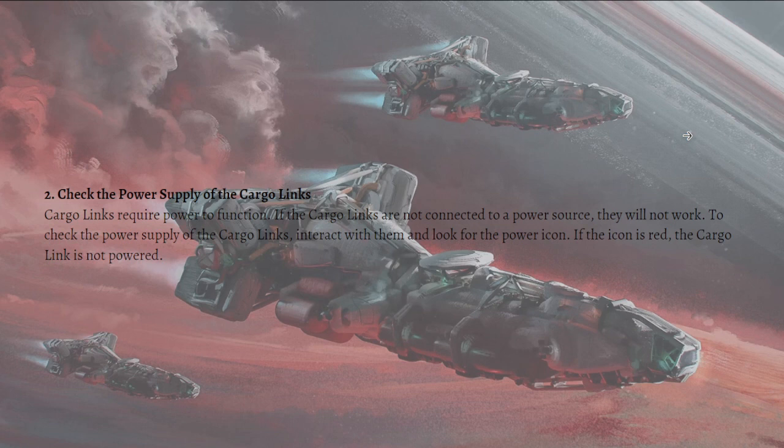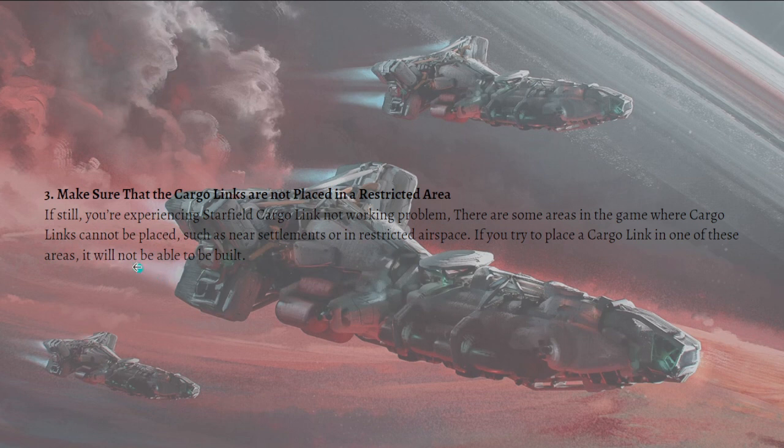Next, check the power supply of the cargo links. Cargo links require power to function, so if they are not connected to a power source they will not work. To check the power supply, interact with the cargo link and look for the power icon — if it is red, the cargo link is not powered.